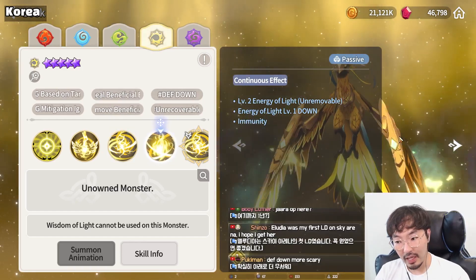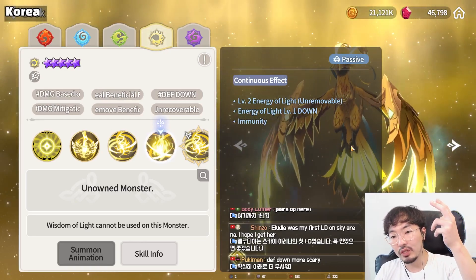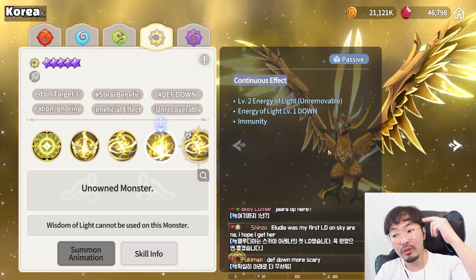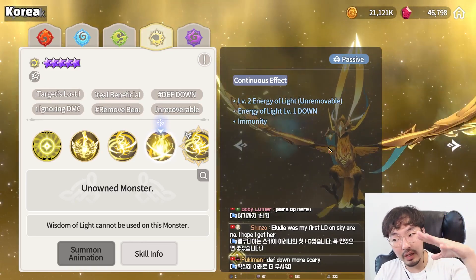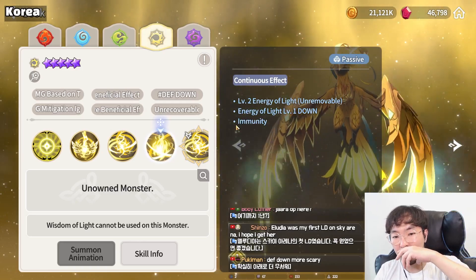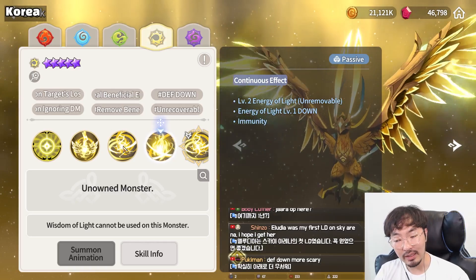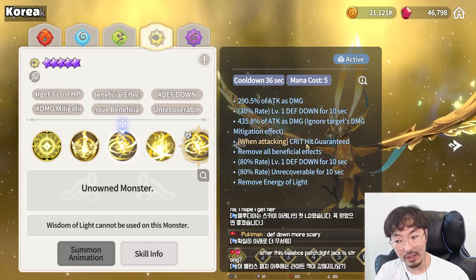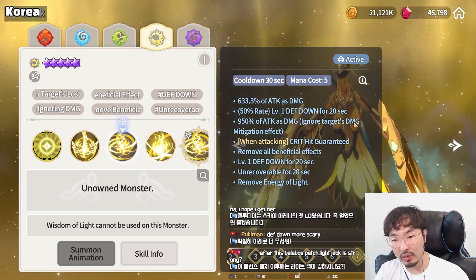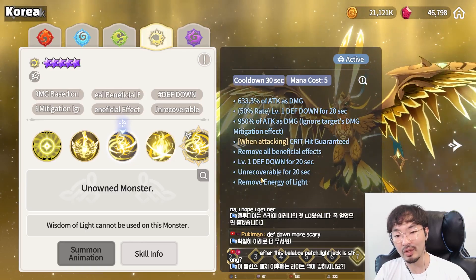The passive — Energy of Light: when Light Phoenix has a buff, Energy of Light level goes down by 1. But when reaching level 10, there's no more up and down, and she keeps immunity. In that state, if you use the second skill — super wide area 950%, ignore target's damage mitigation, remove all beneficial effects, level 1 defense down, unrecoverable.